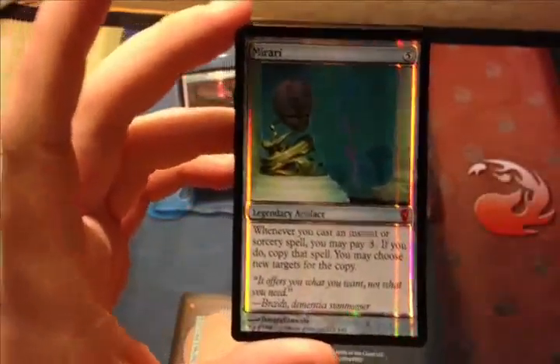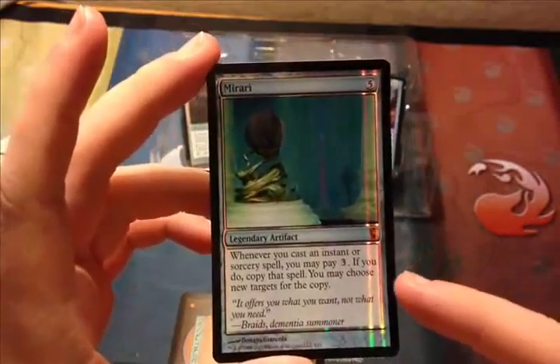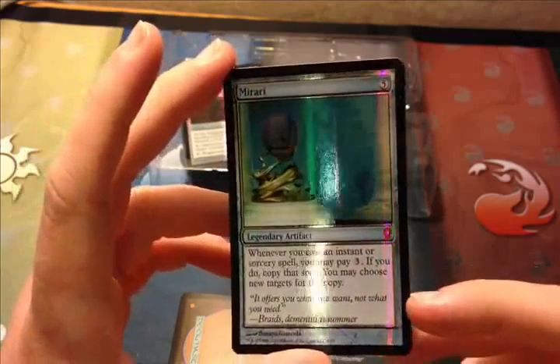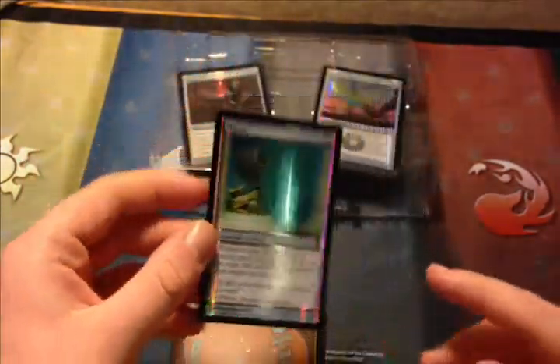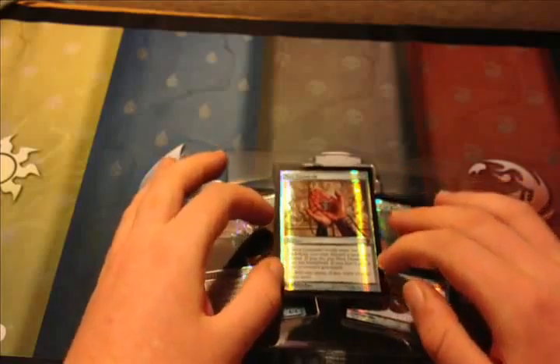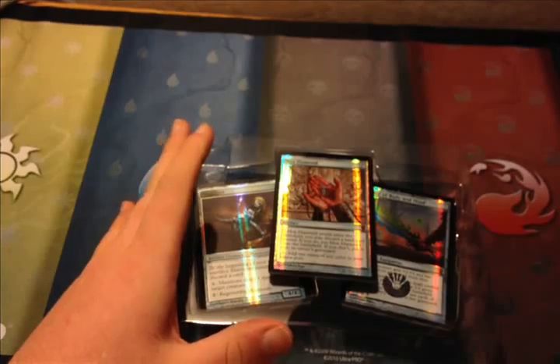Last but not least, we have Mirari from Odyssey, last printed in Time Spiral as a time-shifted card. Mirari costs five. It's a Legendary Artifact. Whenever you cast an instant or sorcery spell, you may pay three. If you do, copy the spell and you may choose new targets for the copy. Very nice card — very shiny too. So there you have the Relics. Moving on, we have Legends next.